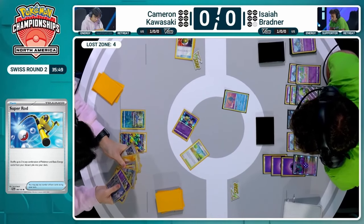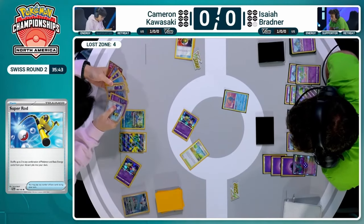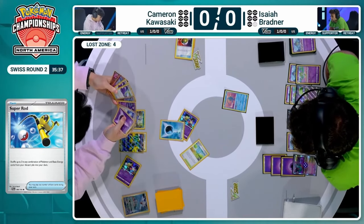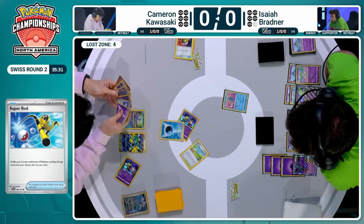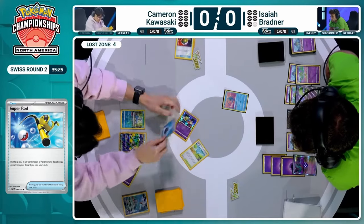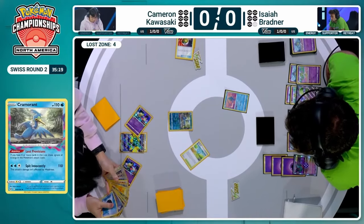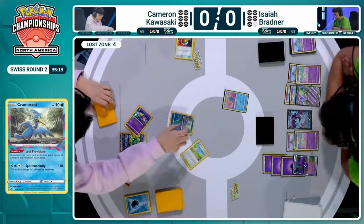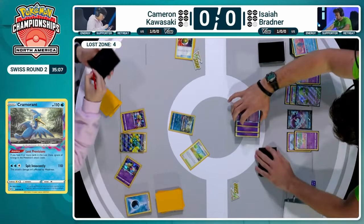Cameron in a decent spot. Also has a Prime Catcher in case he chooses to chase down a Kirlia instead of the Manaphy. Going after the Manaphy is a little better as that opens up the play for potential Radiant Greninja follow-up. We're going to see the pivot — hard retreat from Cameron Kawasaki into that Cramorant. Of course, Lost Provision is online because there are four cards in the Lost Zone. That knockout from the Cramorant thanks to this Lost Zone mechanic deck. Isaiah, of course, promoting the Flutter Mane back into the active once again.